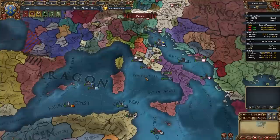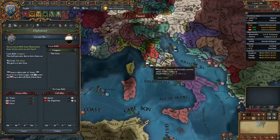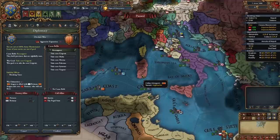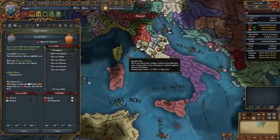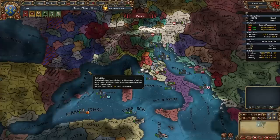At this point you need to check which of these two nations will be the easiest to fight: Siena or Aragon. In my case, Siena is in a trade league with Venice and allied to Genoa, which is unusual — usually they're pretty easy to fight. In my case Aragon is only allied to Brittany and has Navarra as a junior partner. So you will be preparing to fight whichever of these two is the easiest.